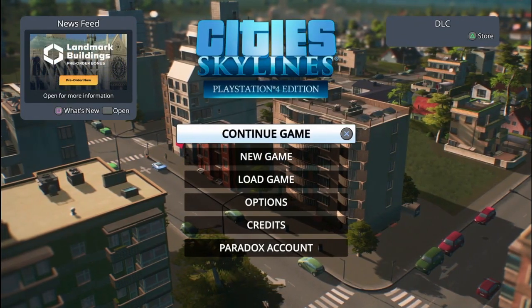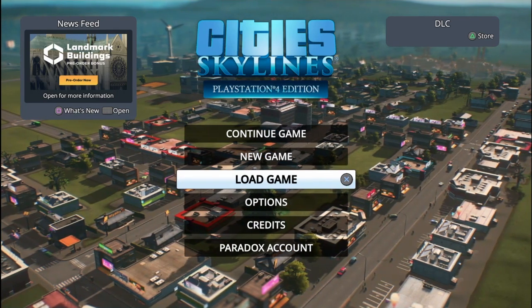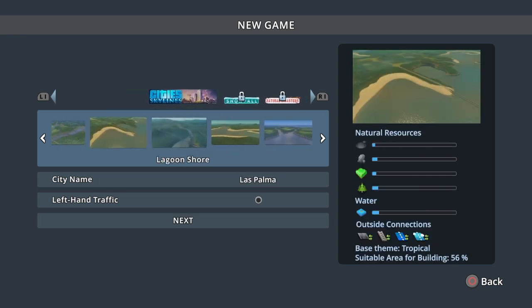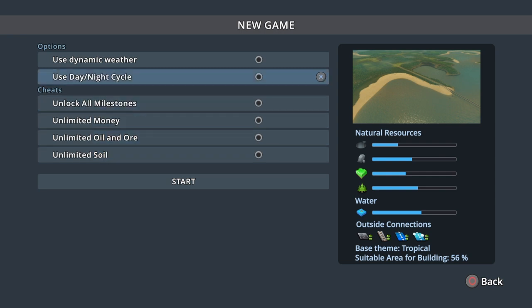What's going on guys, welcome to the Game Station. Today we're doing another Tuesday video — this time we're doing City Skylines PS4 Edition. We'll do a new map, maybe we'll call it Las Vegas, or just 'Our City'. If you want me to turn this into a series, let me know in the comments below. No left-handed traffic, no dynamic weather, no cheating.